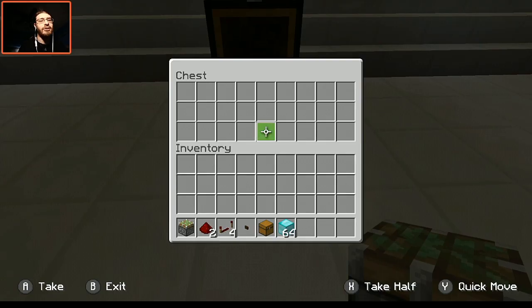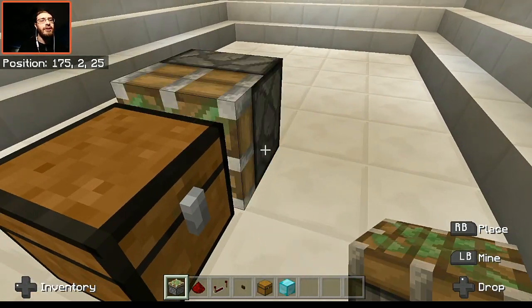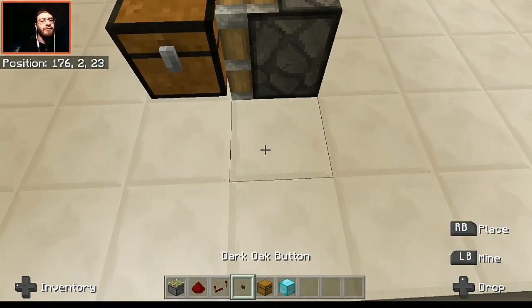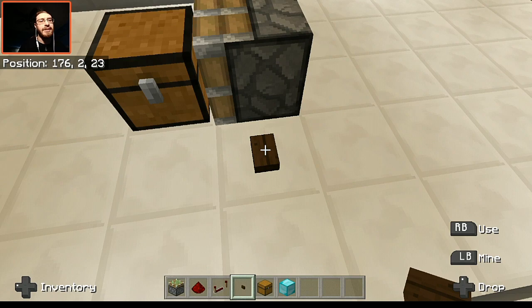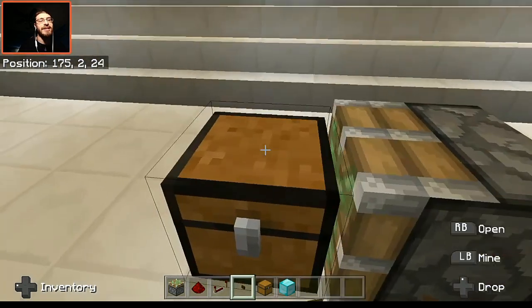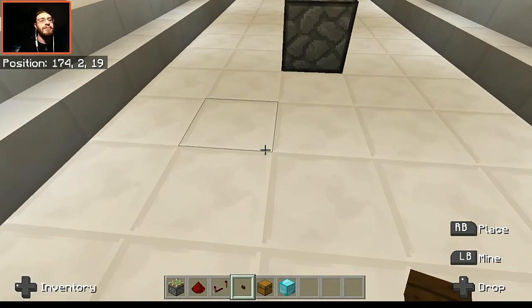Let's get started. I'm gonna place this piston right here — what's going into the chest — so if I were to power this, it's gonna push and pull the chest back, just like that. That's exactly what we want it to be doing.